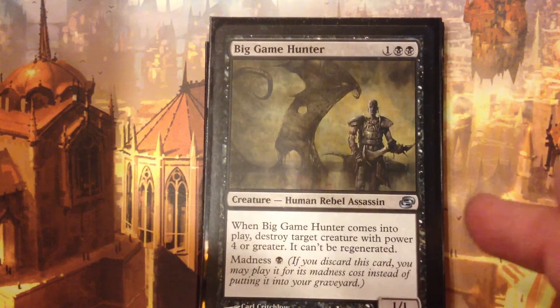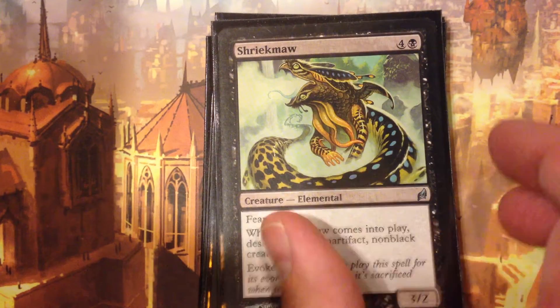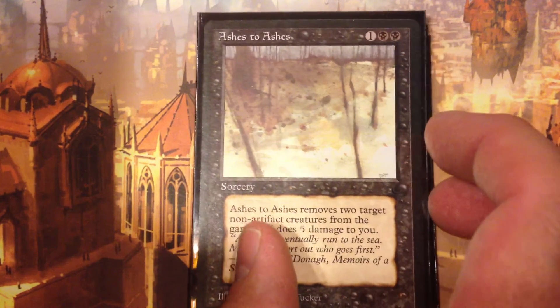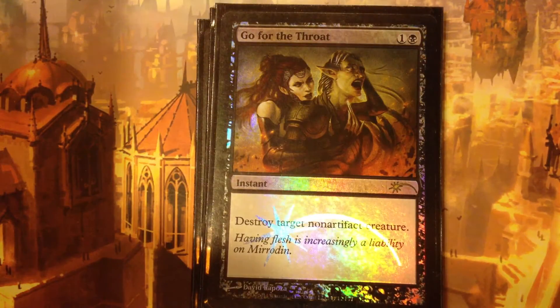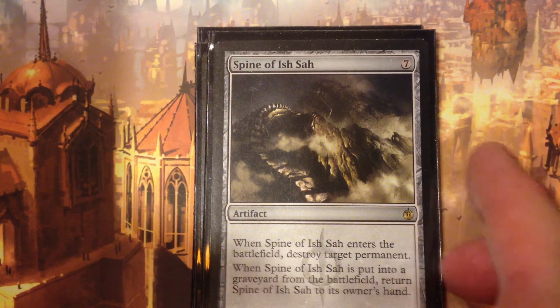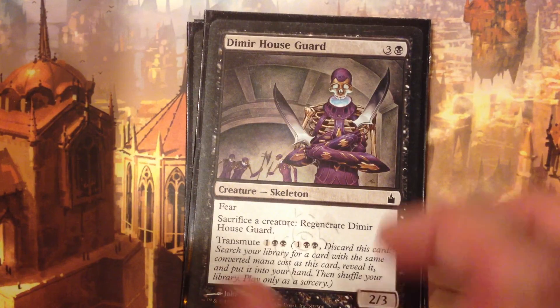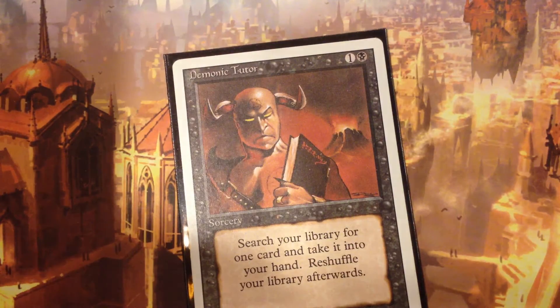This is kind of my tutor and creature package. The creatures are more utility creatures. BGH for just killing a creature and being able to recur him. Same with Shriekmaw and Fleshbag Marauder. Ashes to Ashes — I remember this card back in The Dark, and I always thought no one's ever going to play that card. Oh, how good it is now. Spine of Ish Sah is very important — it's starting to become a staple in pretty much every commander deck I run. It's just spot removal and it's colorless. Generating seven mana isn't too much of a problem in Commander. Then we get into some tutor spells: Increasing Ambition, Diabolic Tutor, Diabolic Revelation, and Demonic Tutor.